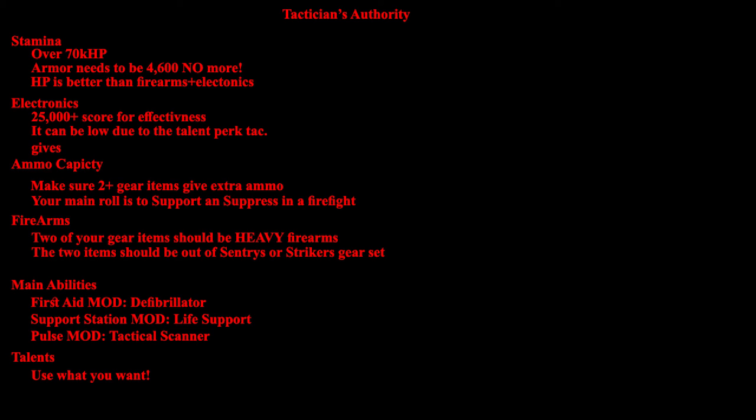Two pieces of gear should go heavily into firearms — choose Sentry's Call for 30% headshot damage or Striker's for 20% armor damage, whichever suits your playstyle. Main abilities should be First Aid with Defibrillator mod for revive, Support Station with Life Support mod for constant healing and revive, or Pulse with Tactical Scanner to run pulse 24/7 at 75% Tactician's Authority build. Talents should be whatever you feel comfortable using — it doesn't really matter as long as you know how they proc and use them properly.